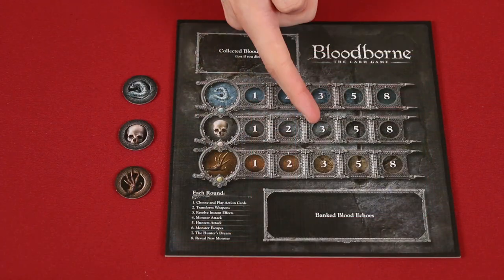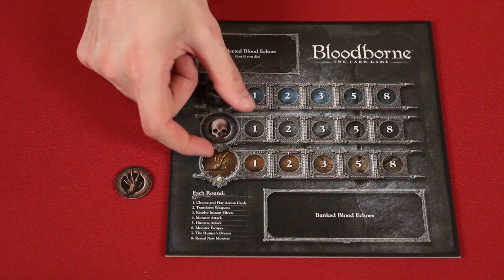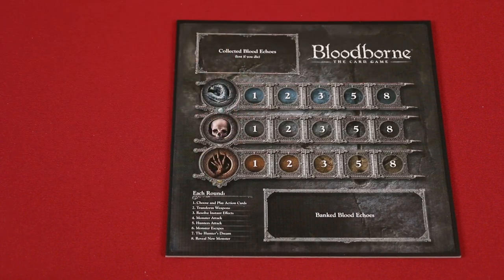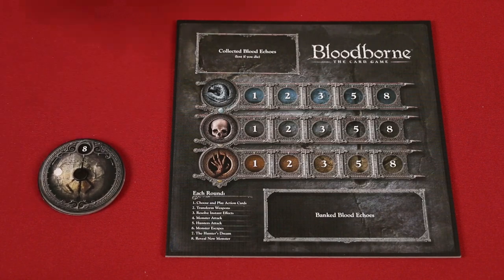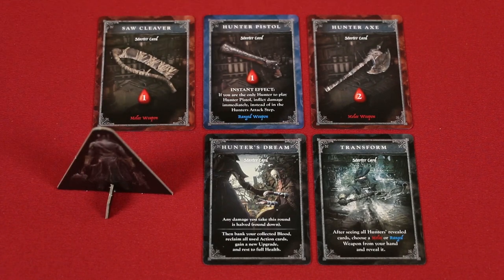Each player now takes a hunter board and one of each of these trophy tokens, placing them on the matching spots of their player board. They also each take a health dial and set it to 8. These are the starter cards — have players take one of each to form their hand, and give a random player the first player token.